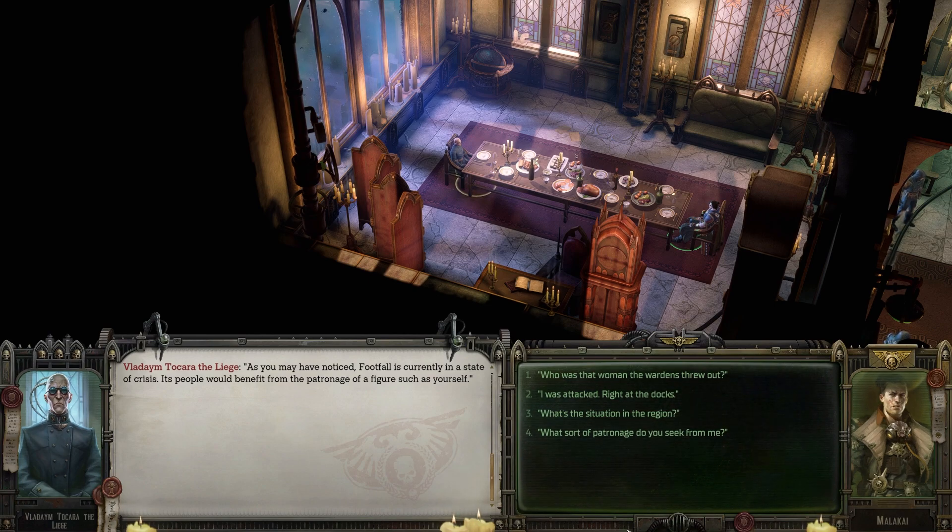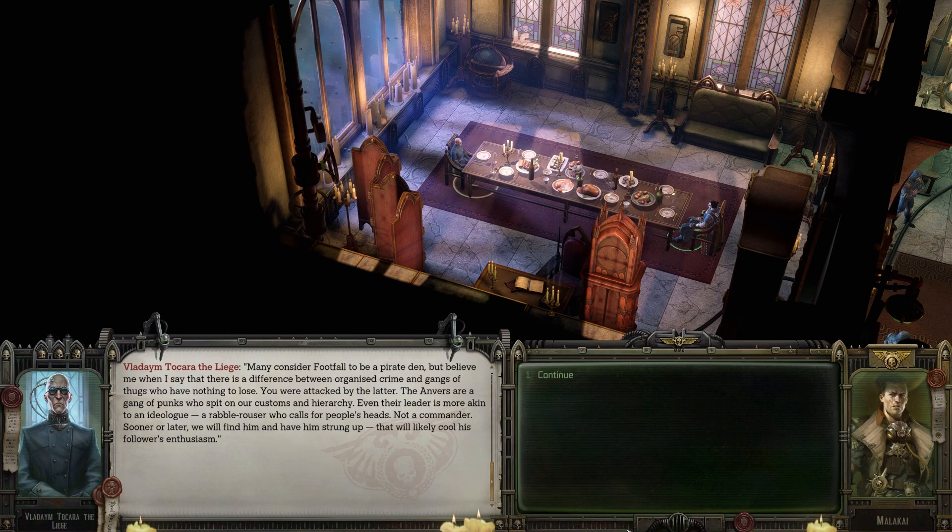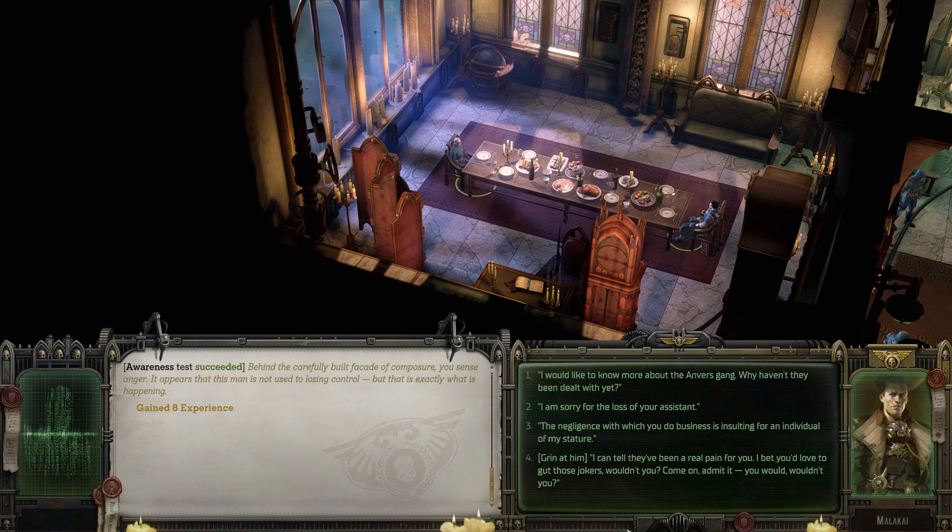"I was attacked right at the docks." "An outrageous stunt. A show of disrespect for both you and me. Sadly, such incidents on Footfall are akin to natural disasters — impossible to predict or preempt, they simply happen. Many consider Footfall to be a pirate den, but believe me there is a difference between organised crime and gangs of thugs who have nothing to lose. You were attacked by the latter. The Anvers are a gang of punks who spit on our customs and hierarchy. Their leader is more akin to an ideologue — a rabble-rouser who calls for people's heads, not a commander. Sooner or later we will find him and have him strung up." Behind the carefully built facade of composure, you sense anger — this man is not used to losing control.